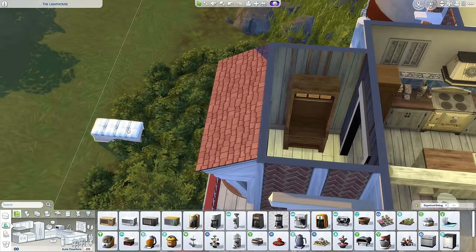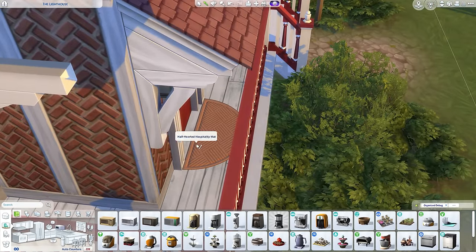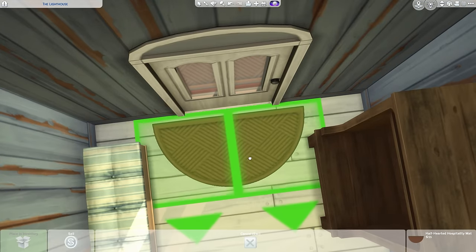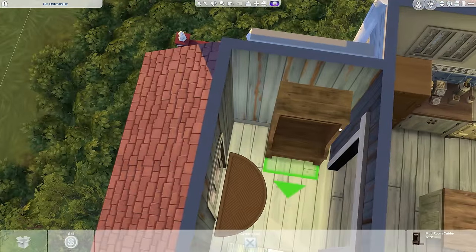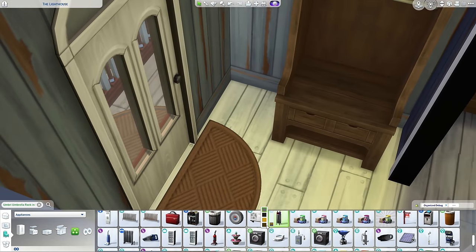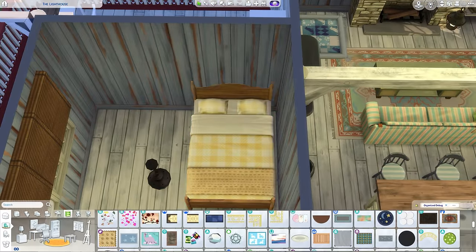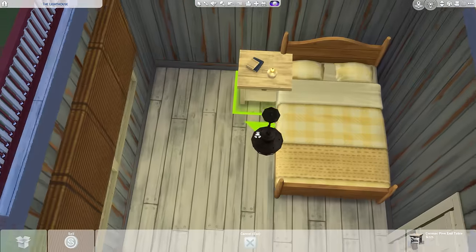A little vestibule here, a little entrance area — I put a little coat hanging area, nothing much, and a little seat and a rug as well. How exciting! It came together really nice. Keep waffling on — you can probably hear the energy dwindling in me. Do apologise, but you know, I'm only human.